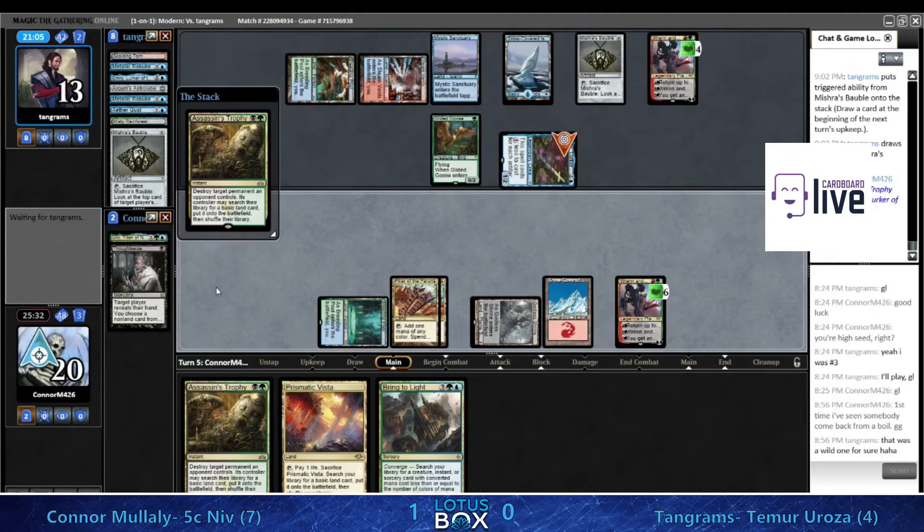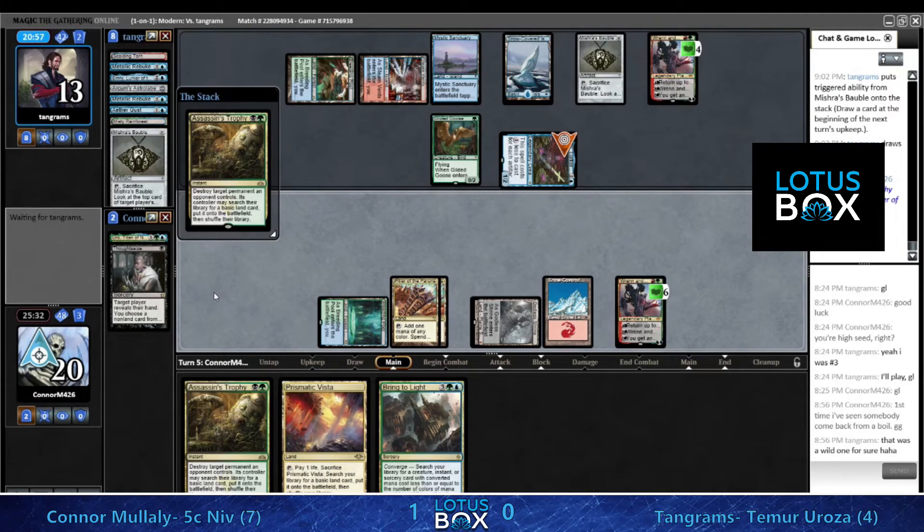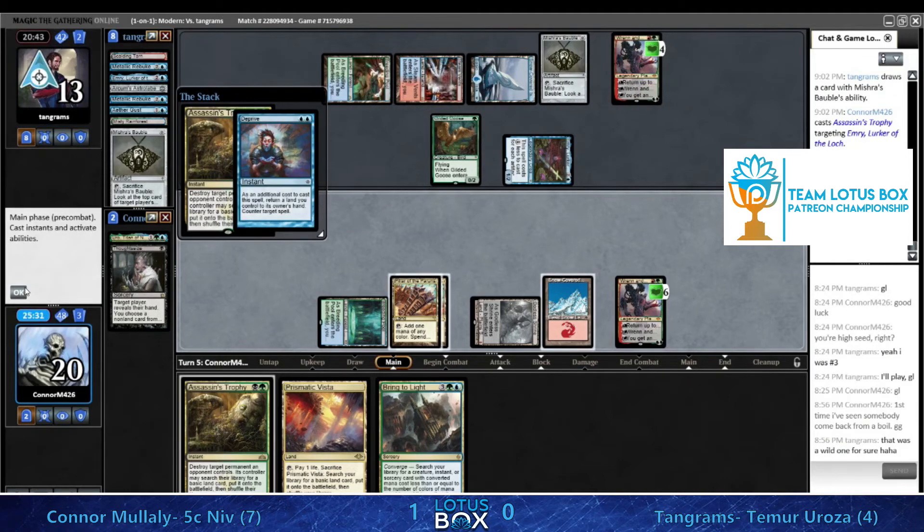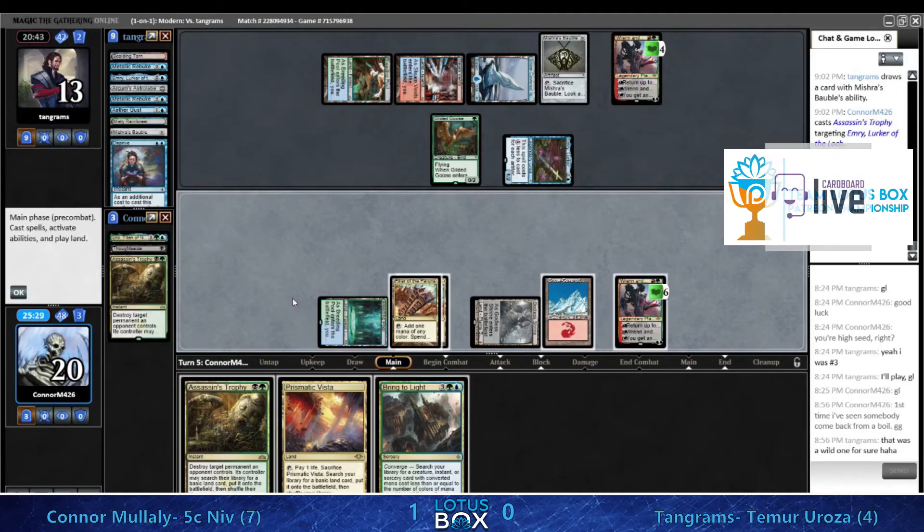I would probably Deprive this because if you cast it and there's no follow-up, you do get to have a Deprive in your hand next turn. So I definitely like Depriving here. But there's going to be a second Trophy - that's going to get rid of the card advantage engine, and not only that but the engine that's enabling Deprive to be cast every turn.